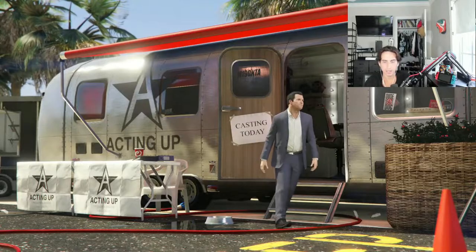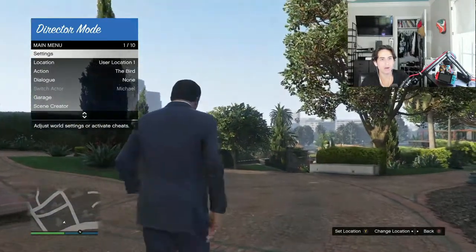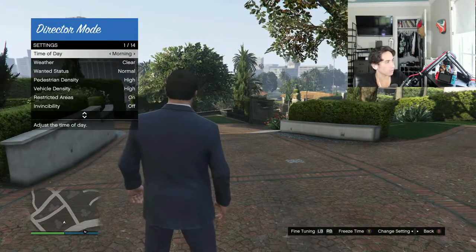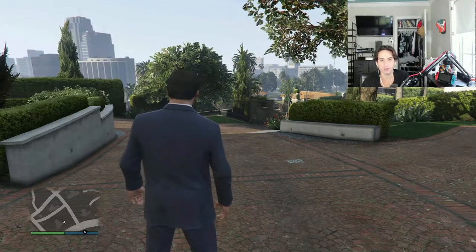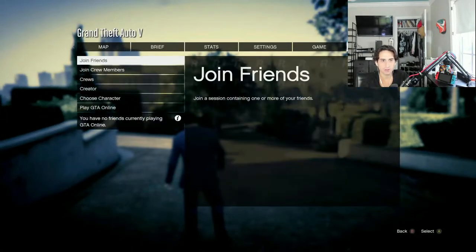Enter Director Mode. Now if you pull out the interaction menu and go to Settings, you can see on the bottom it says 'Freeze Time.' Press Y to freeze time. Right now time is frozen. Now that your time is frozen, load back into the save that you were just in.